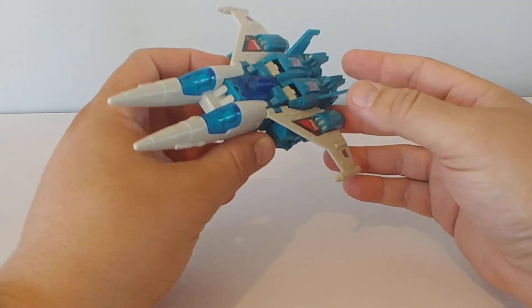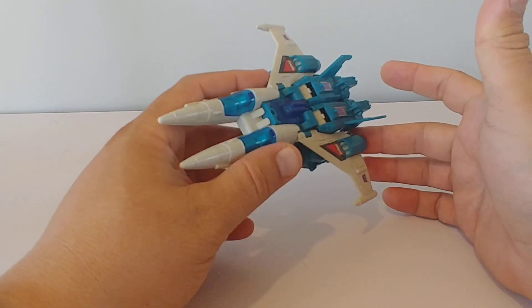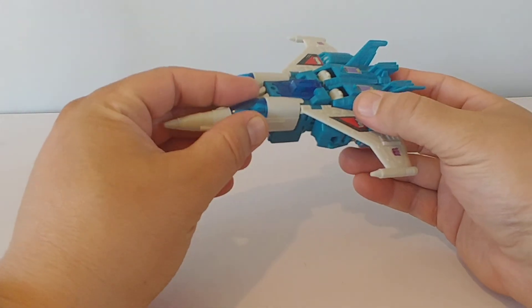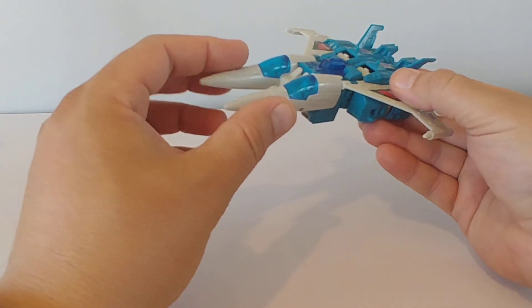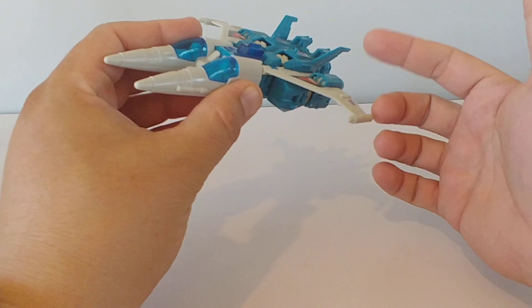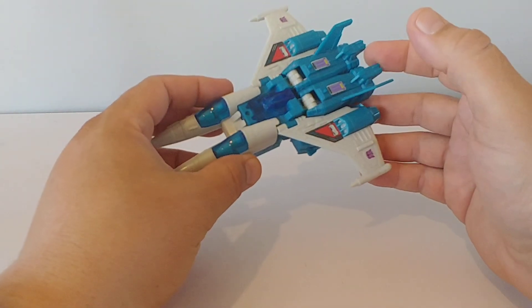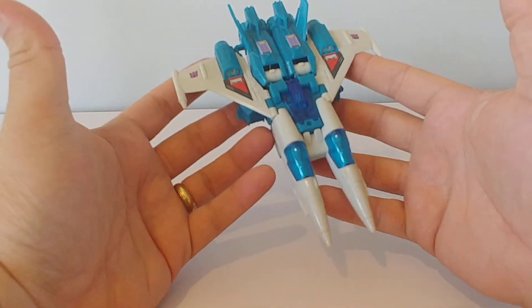I think it was the Viper — the Viper is what the model looks like for the Siege Seekers, and it's not a bad thing. You had twin cockpit jets, and other crazy designs. You had Trigger Happy, Misfire, and this guy Slug Slinger — Slug Slinger is probably my favorite of the trio.